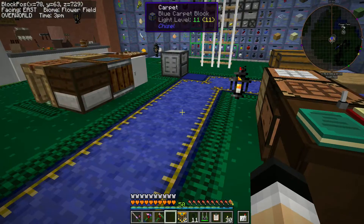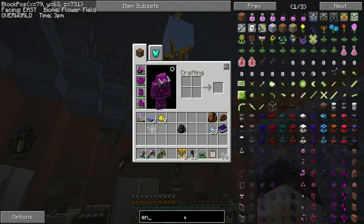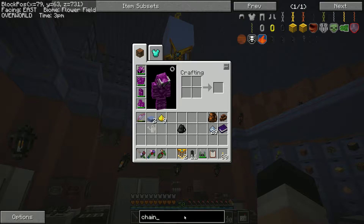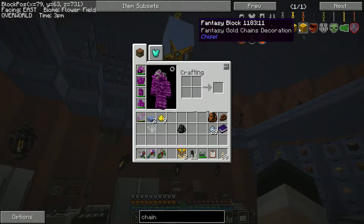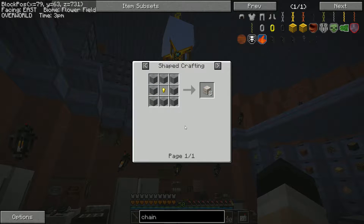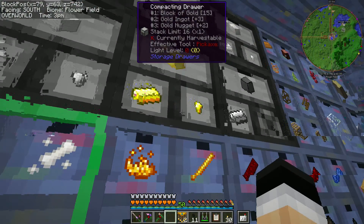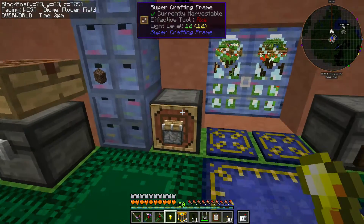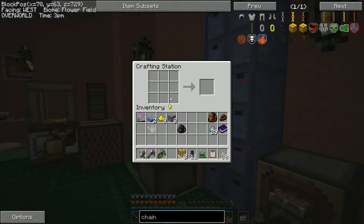I know I'm totally getting distracted from our distraction from our distraction. But I remember there is a solution. If you recall from last episode, there are different chains, and there's also a block that looks like chains — a fantasy block. So we need to make a fantasy block, which requires making a purple fantasy block: stone around a gold nugget. I think I can handle that. It's a bit pricey, but we'll break the bank trying.